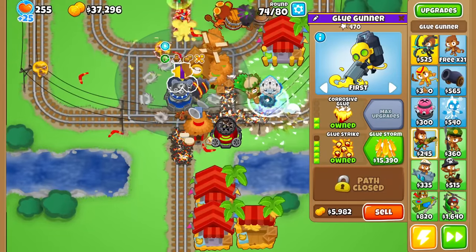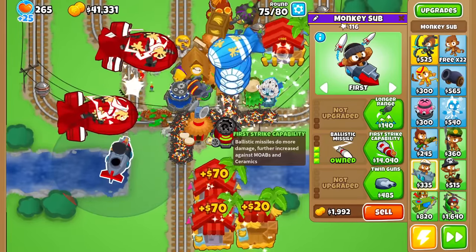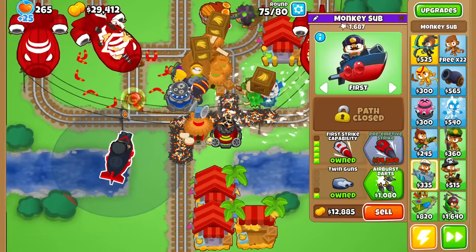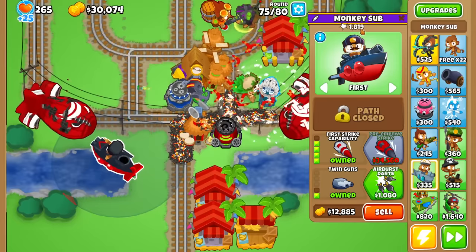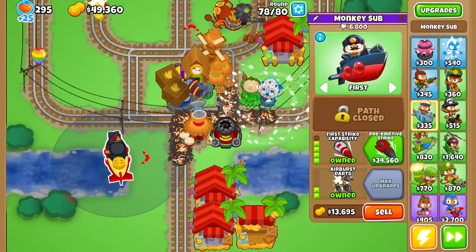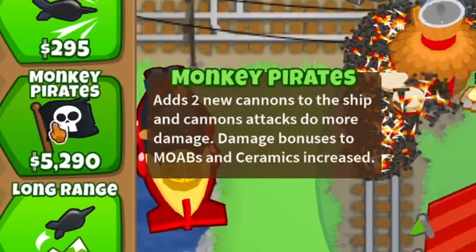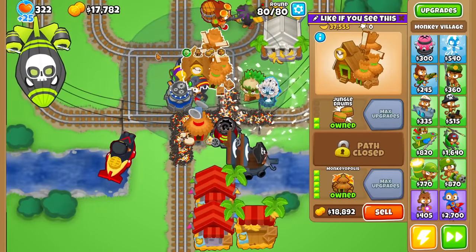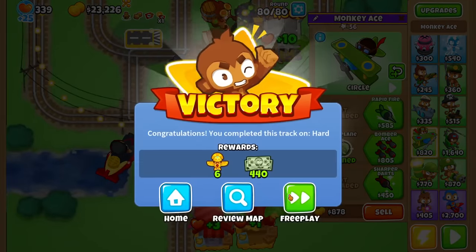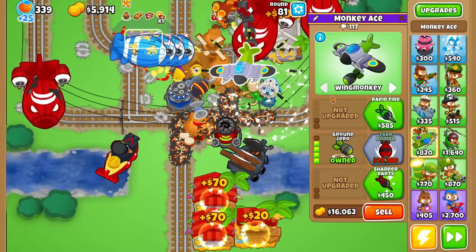Let's try First Strike: ballistic missiles do more damage with further increases against MOABs and ceramics — like 70 damage per strike, very good. Let's also try Monkey Pirate: adds two new cannons whose attacks do more damage, with bonus damage against MOABs and ceramics. And the bomb ability — bomb damage is increased significantly and it shoots a continuous stream of bombs. That sounds pretty fun, and it is — it's like playing Snake with ground zero bombs. It's 10 damage per mini bomb, which definitely adds up.